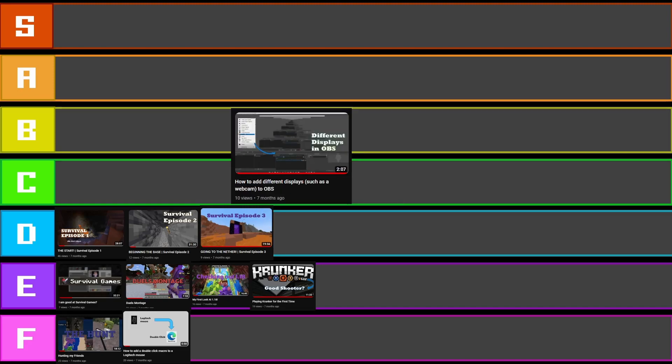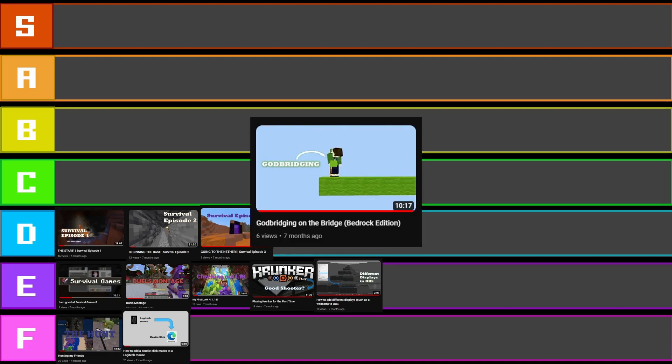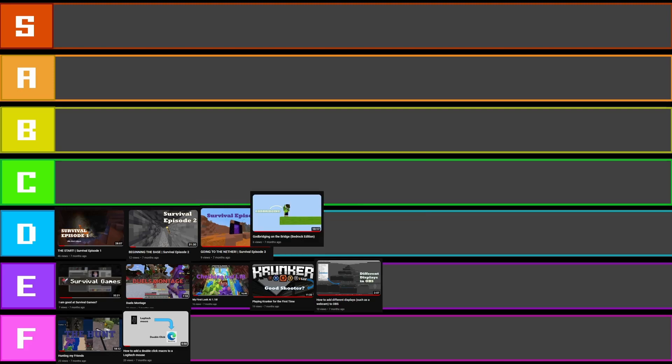This one is also not a really good thumbnail — putting it in E tier. It doesn't really make much sense unless you really look into it. This isn't a bad thumbnail — I'm putting this in D tier because it's a cool screenshot. I took this from a different angle, because you can set up two players on the same account if you have your phone and your computer. That took quite a bit of time.